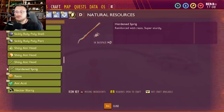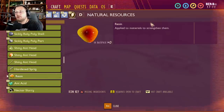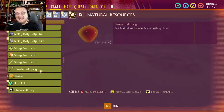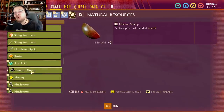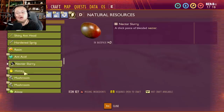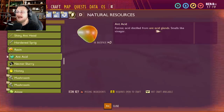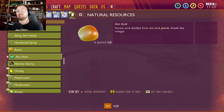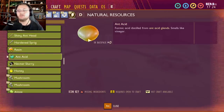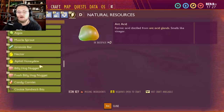Hardened sprig is described as reinforced with resin — sturdy, superbly sturdy — likely for new building items. Resin is described as 'well applied to materials to strengthen them,' and I think these two go hand in hand. Nectar slurry is a thick paste of blended nectar, which could point to a new tameable creature. Ant acid is described as a formic acid distilled from acid glands that smells like vinegar — possibly from a new spitting ant in the future.